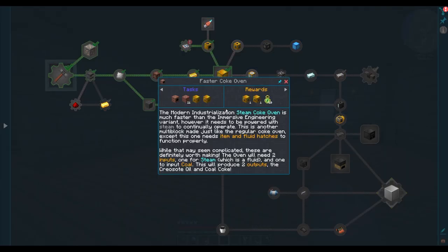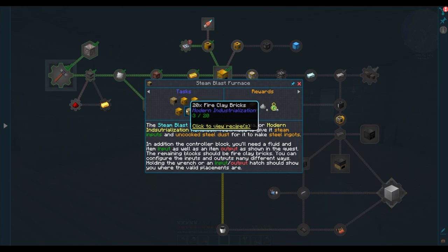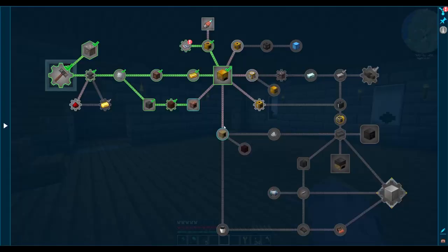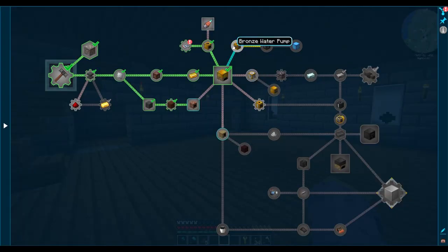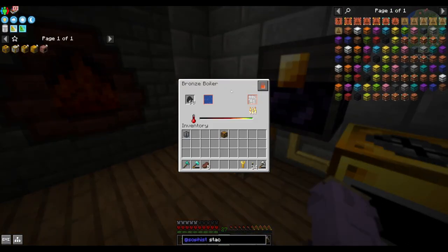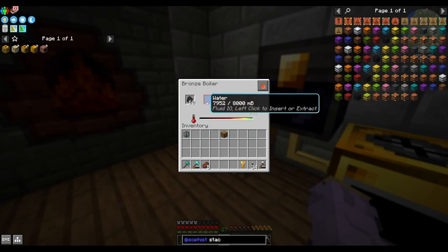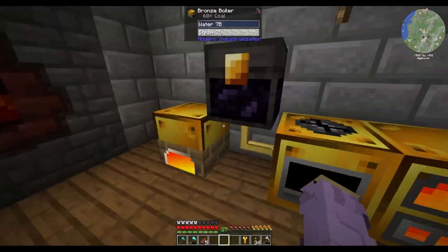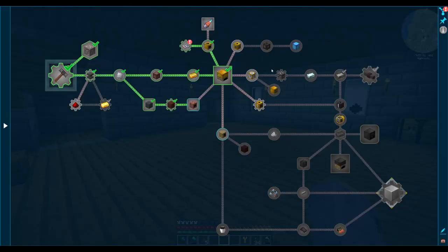I also want to do the faster coke oven, as well as the faster blast furnace. This will allow us to get into the steel age. However, there are a few more things we need to do before we start producing steel at a fast rate. The coke oven is definitely one of the first things I want, because you do need a lot of coal coke to make steel. But that all leads back to us needing a water pump, because I can't keep manually filling our boiler down here — I might forget one time and we'll run out of water, and then none of our machines will work. So the first thing I want to do is actually get this guy hooked up to a water pump.